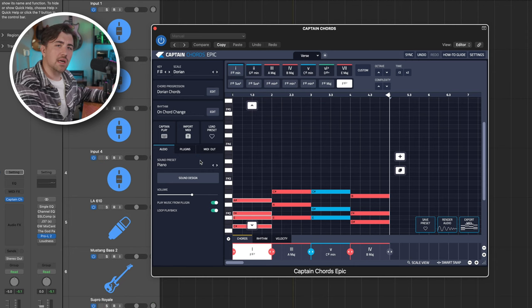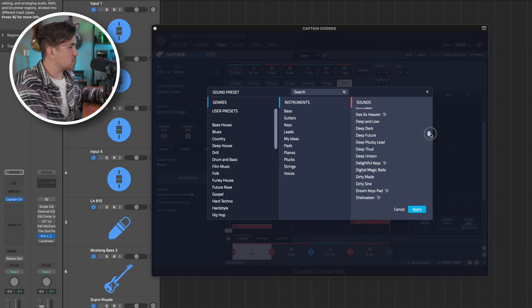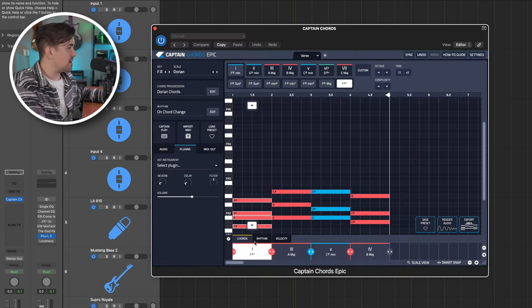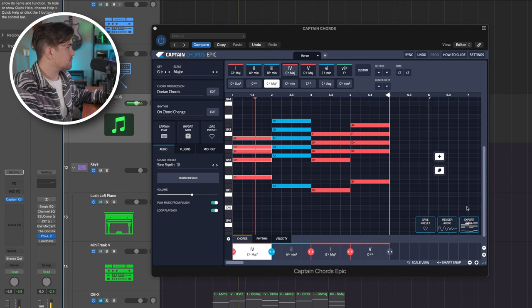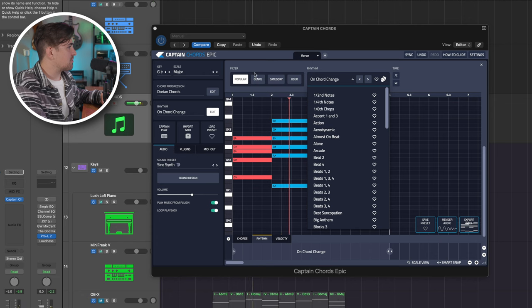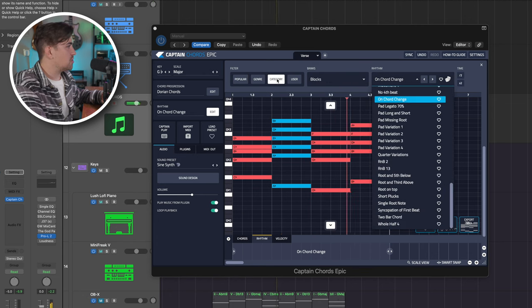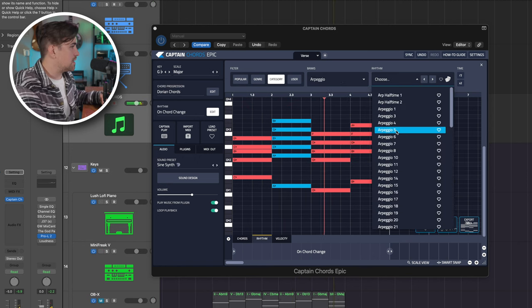There are a bunch of sound presets that come with Captain Chords and all the Captain plugins — many are from the Phase Plant synth by Kilohertz, indicated by a little icon. But you can also use Captain plugins with one of your favorite software instruments by selecting from the menu. I quickly cooked up a chord progression and it's sounding good, but I want to spice it up — so I'm going to come down to the rhythm section and start looking at different rhythms. You can browse by genre or by category, like turning these chords into an arpeggio.